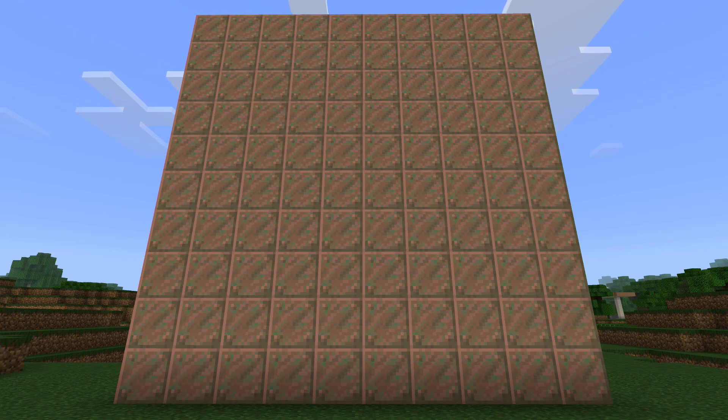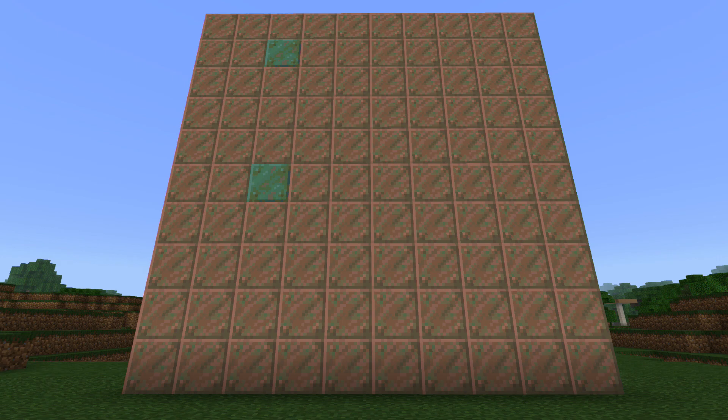The wall has finished changing to exposed copper. However, I'm going to need to leave this for quite a bit of time before it starts changing again. A couple of blocks have now gone green — this is the weathered copper state. This should look really cool when the entire wall goes green.